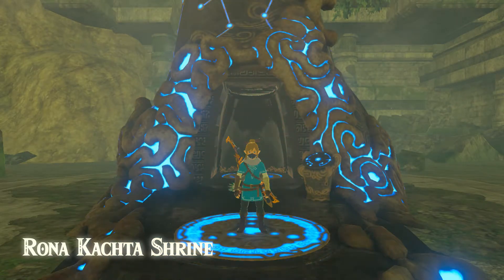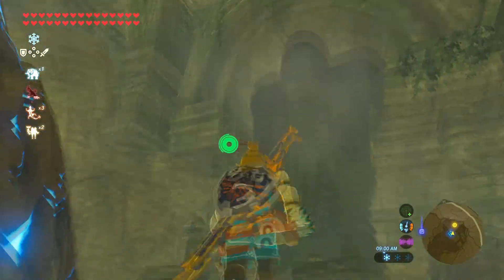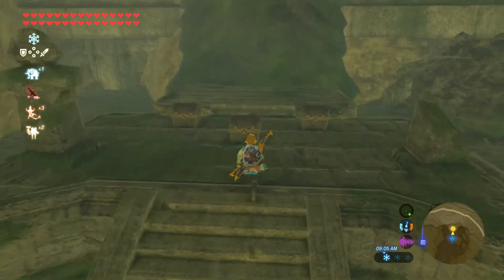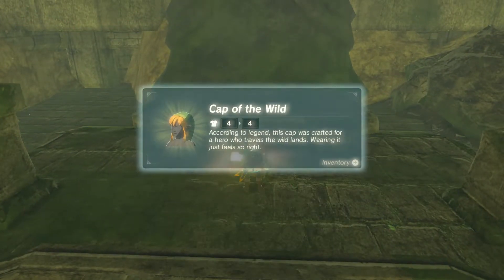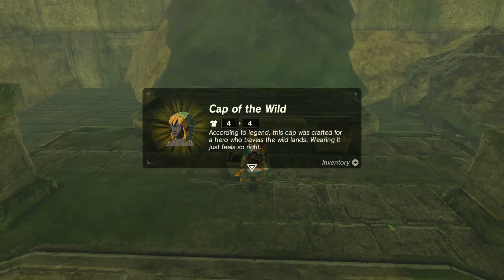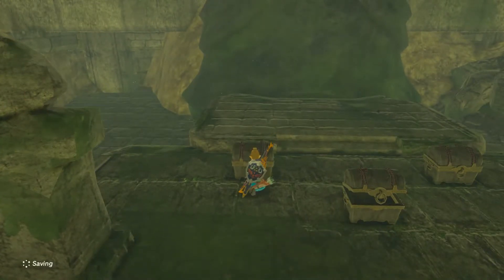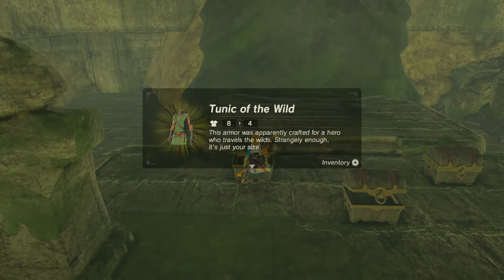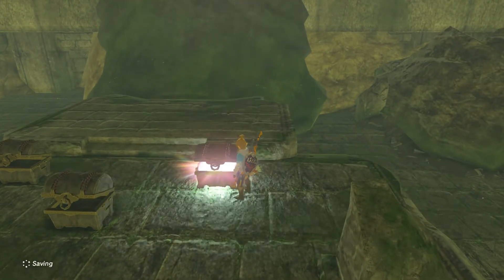I remember when I was here I was like, why is there a giant statue in this — it almost looked like a giant water duct or something, like an old Roman aqueduct or something. But once you come here and you've done all 120 shrines, this platform will have three new chests on it: the cap of the wild, the tunic of the wild, and — is it the boots of the wild, the pants of the wild? The trousers of the wild, what was it again?